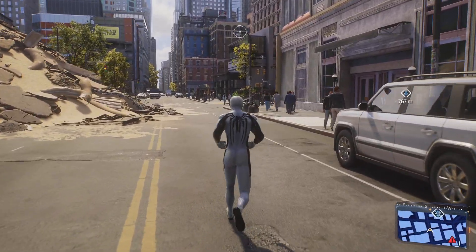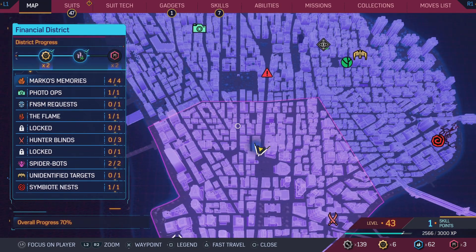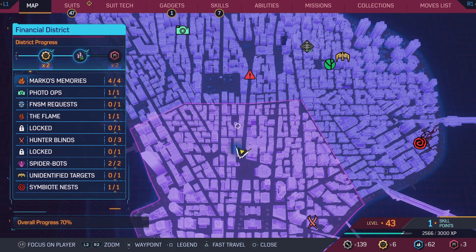Basically, you go to the map and first of all you should have fast travel enabled in the district. In the district progress, the second icon being ticked means fast travel is enabled.